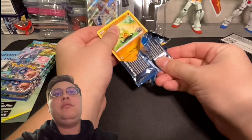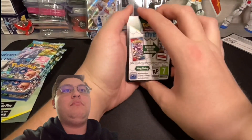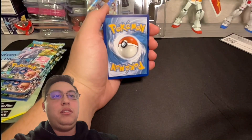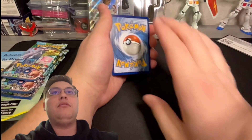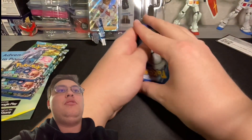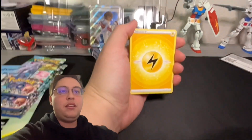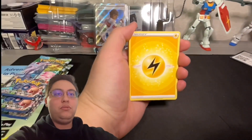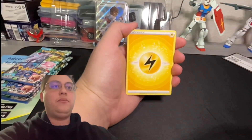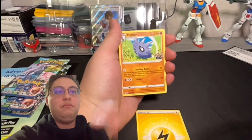Pack number one, let's see what we got. Black border code card — don't know what's up with this quality, it looks like it's 720p on my phone so hopefully that gets fixed. Starting off with a Lightning energy, Electric energy, and a Pupitar.